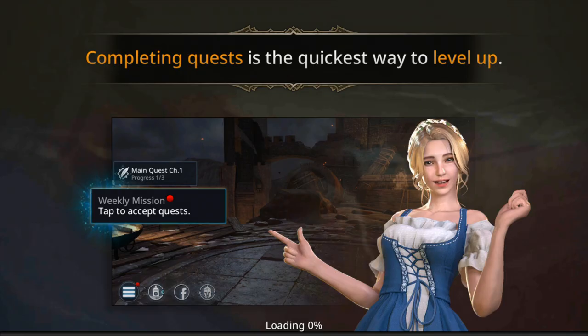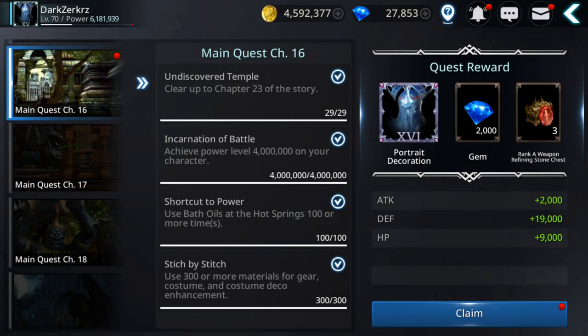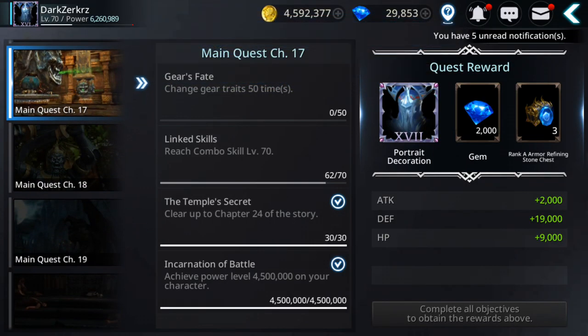We completed the last task. Let's go out and claim the main quest rewards — progress four out of four. We're getting 2,000 gems, attack, defense, HP, and rank A refining stones. Let's claim — 79,000. Quite nice.